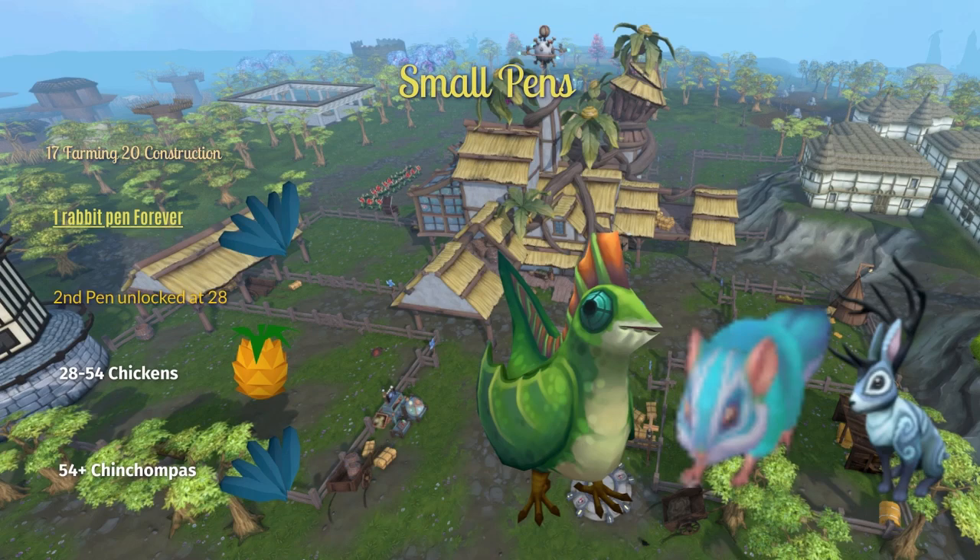You can buy woad leaves for 25 coins each from Wyson the farmer in the Falador park. As soon as you hit level 28 farming, you can buy a second small pen and now you can put chickens in those. You don't want to put chickens in all three pens — you're going to want to keep one pen with rabbits and buy a farming totem. This will increase the breeding chance of all of your animals, and it's definitely worth it.